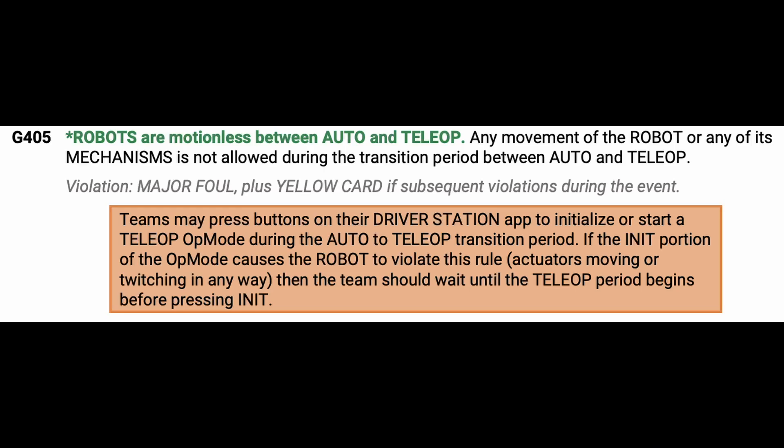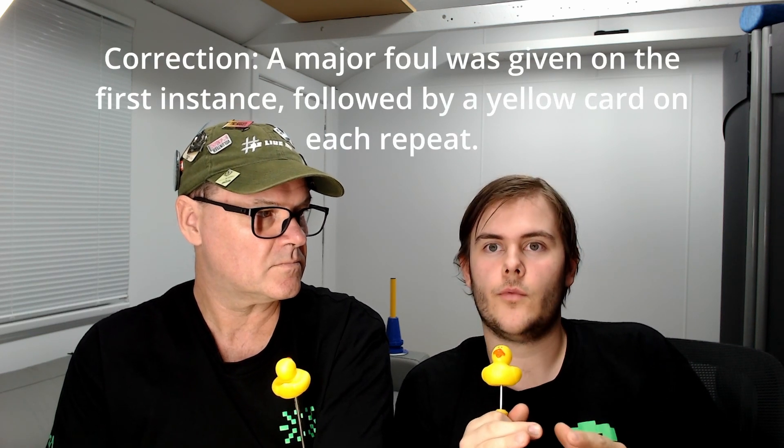Rule G405 came up a lot, which states that your robot can't move between auto and teleop — the period where you're picking up your controllers. That was caused by teams initializing their robot and then a servo would move or an arm would drop down, which gave an instant yellow card. We had three total yellow cards and even a red card. The easiest way to avoid that is to initialize, then start only in teleop — essentially tapping twice on the driver station — and that completely eliminates all risk of a yellow card.